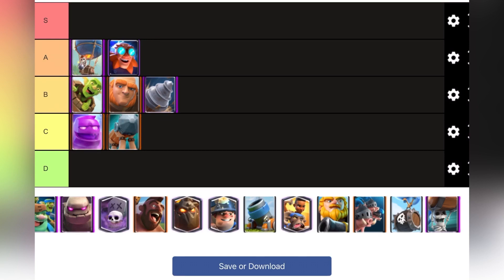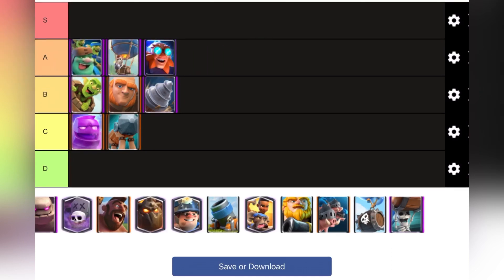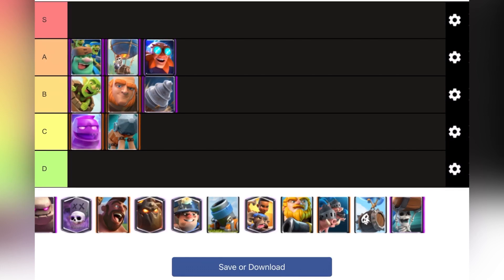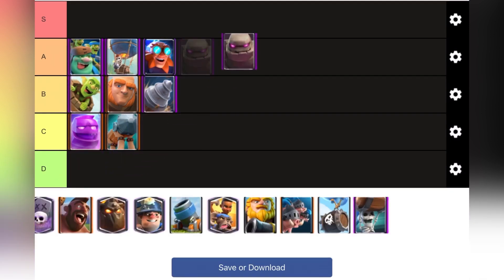Goblin Giant — doing all the Goblins I guess. I think I'll put Goblin Giant at top of A tier because it's reliable. It's six elixir which isn't too great, but it can also be used to defend if you really need to, which a lot of these win conditions can't do. Most of these are building targeters, but Goblin Giant at least has some Goblins on its back.